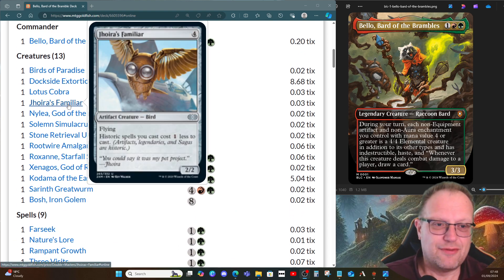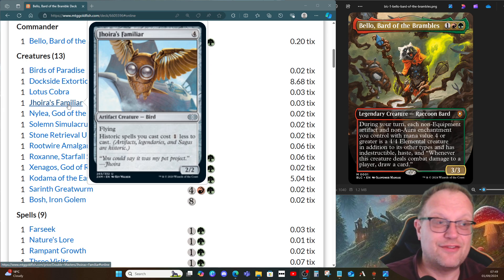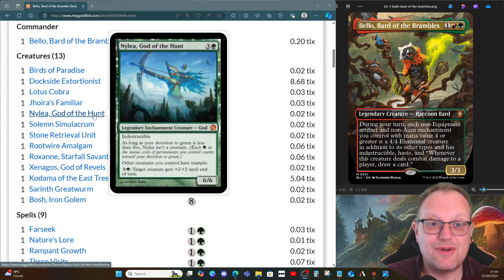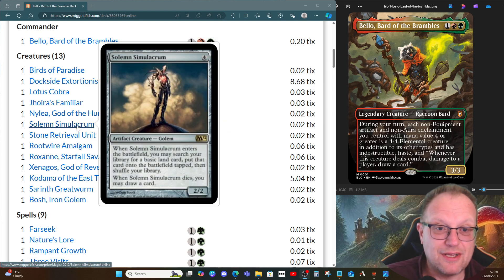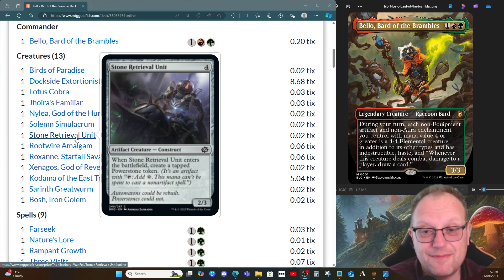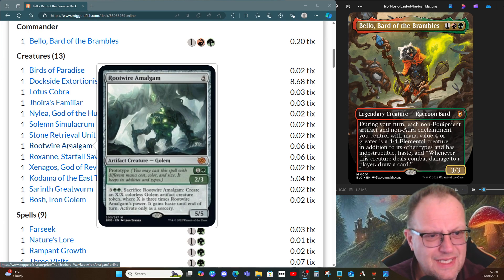Those are the cheapest three creatures; everything above is four or more. The Familiar is here because it cuts the cost of our artifacts, and it does become a 4/4 elemental during our turn when Bello is in play — so a 4/4 with flying, pretty good. Mylia is here, another one that becomes a 4/4 but gives everything trample, which is important. Solemn Simulacrum for ramping and card draw. Stone Retrieval Unit for the power stone token it provides as well as being a 4/4 body for four with Bello in play. Root Wire Amalgam I left in — I was playing around with the prototype creatures.